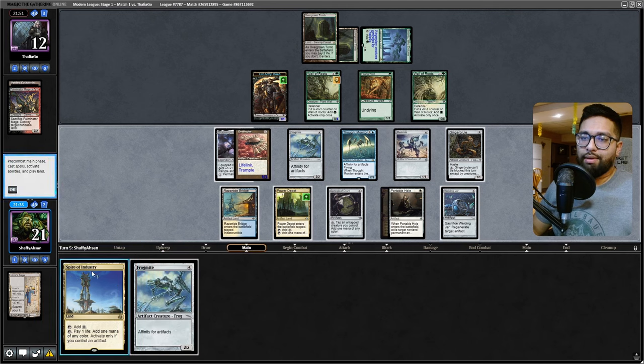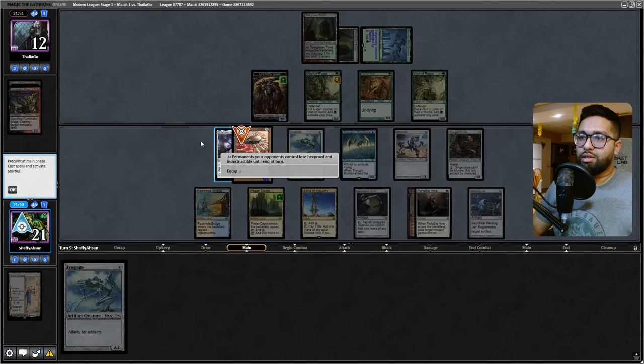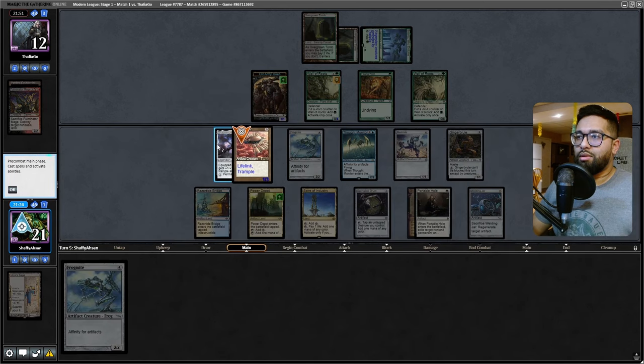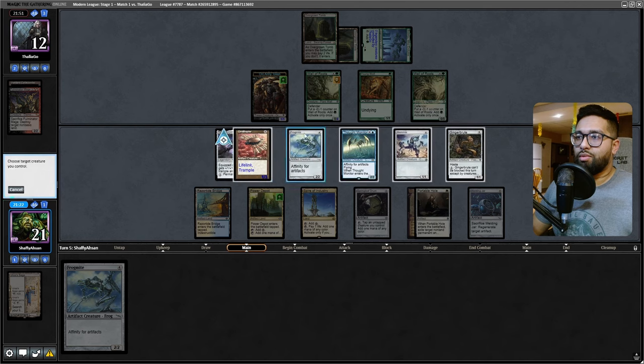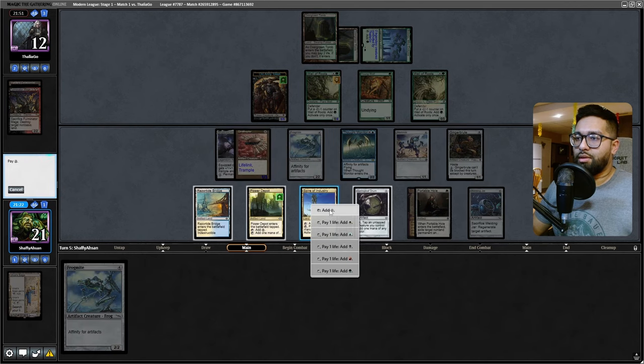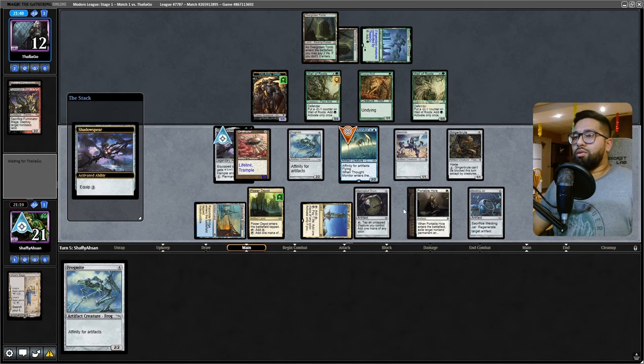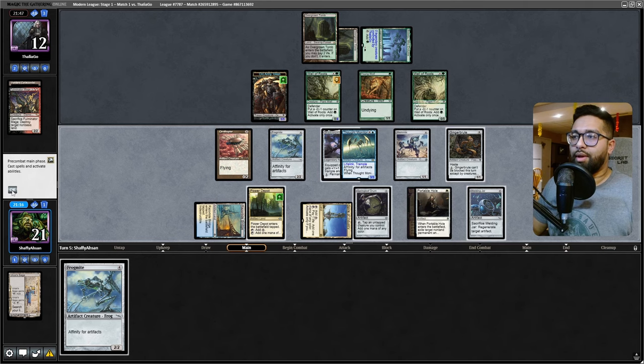Frogmite - okay, I think I want to switch this up. We're going to equip onto here, go up onto the Thought Monitor, and just start gaining more life that way. Make this unblockable and attack.